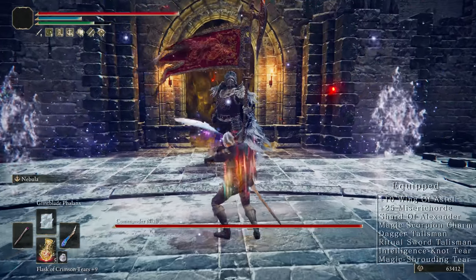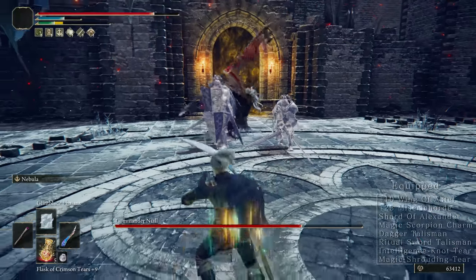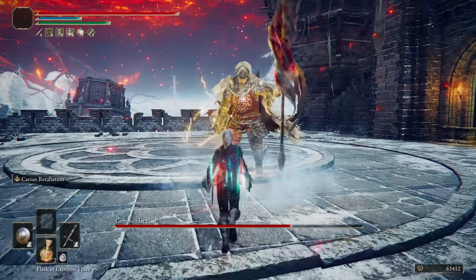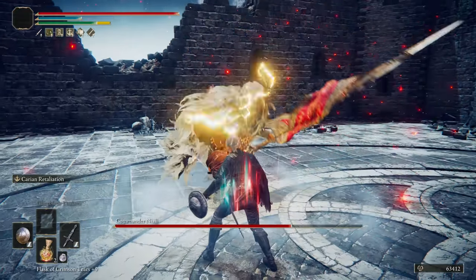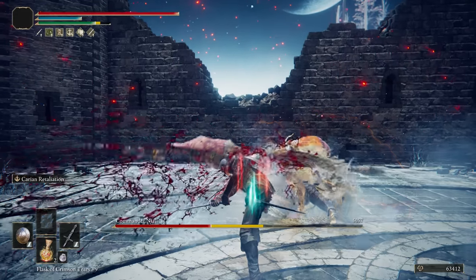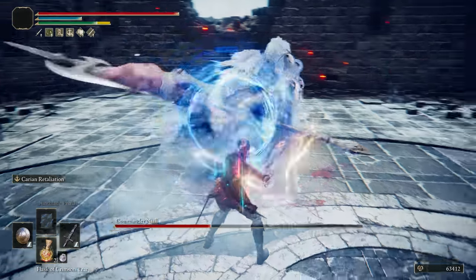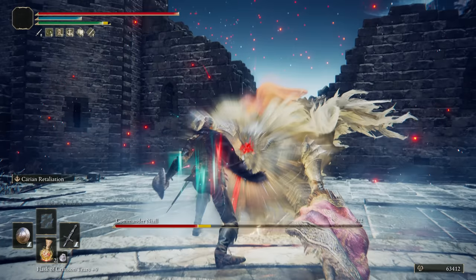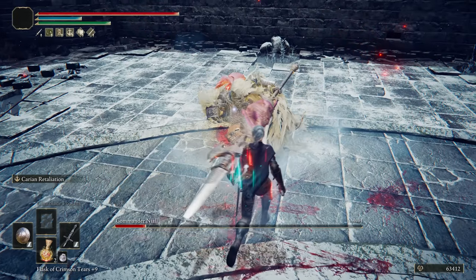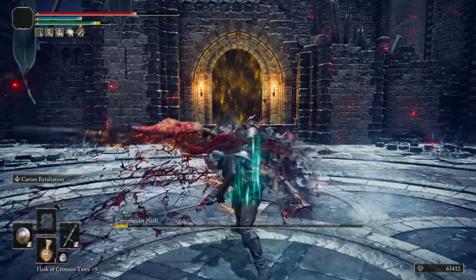Now to Castle Sol for Commander Niall. Take out the summons with Nebula and switch to your parry build. And here is where I got what might be the biggest AR I've ever done in a single attack in Elden Ring — 5,000 damage from a Dagger Riposte on a build that isn't fully optimised for the Misericorde. For reference, the biggest hit I got on my Royal Knights Resolve Giant Crusher build with 80 Strength was 4,400. I guess the next logical step is a fully optimised Dex-Int parry build with Royal Knights Resolve — let me know if you guys want to see that.